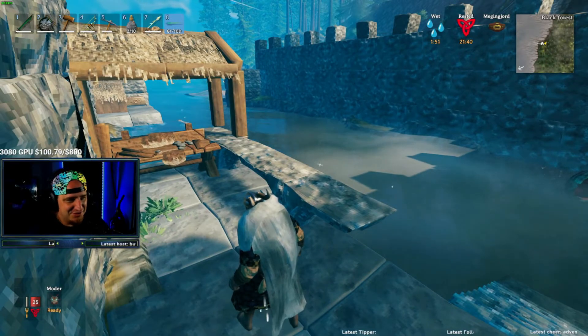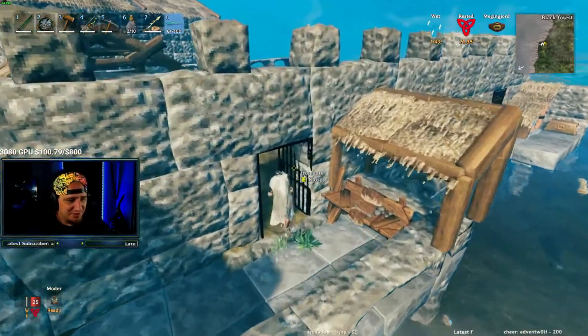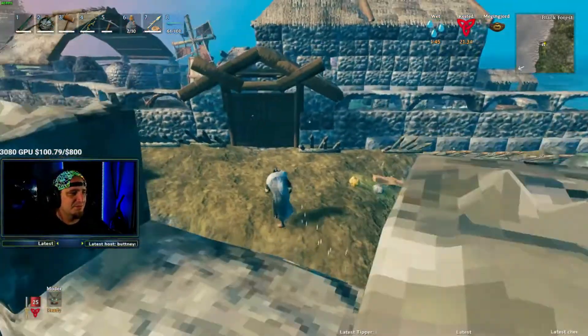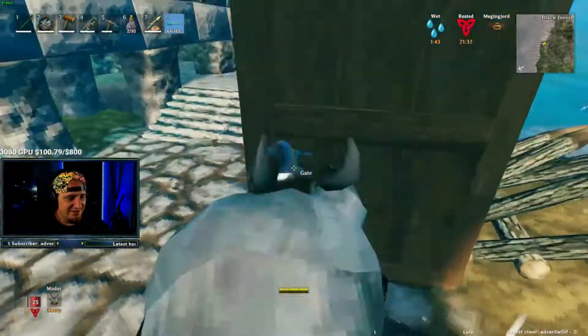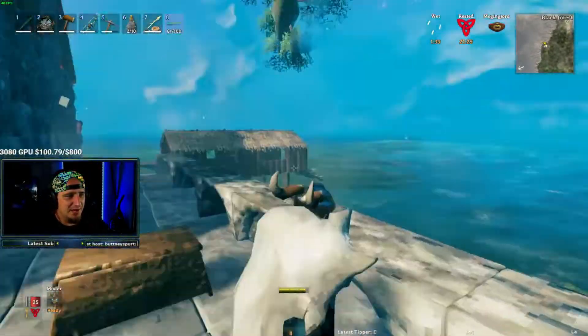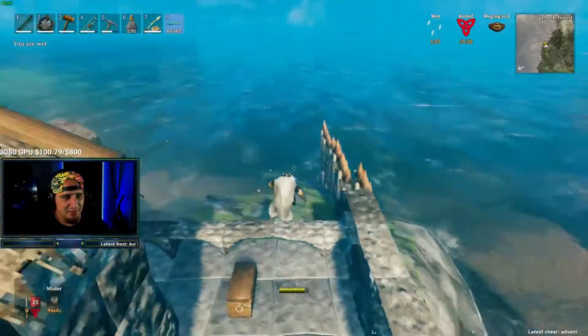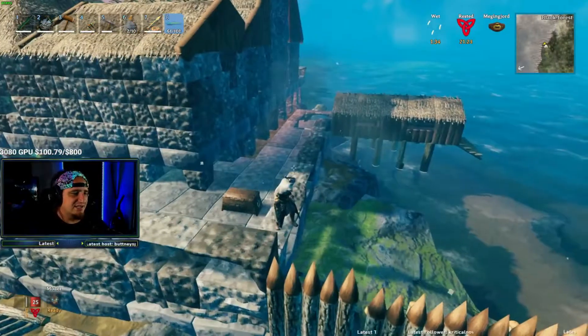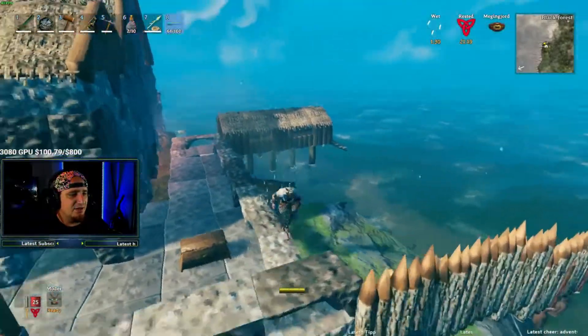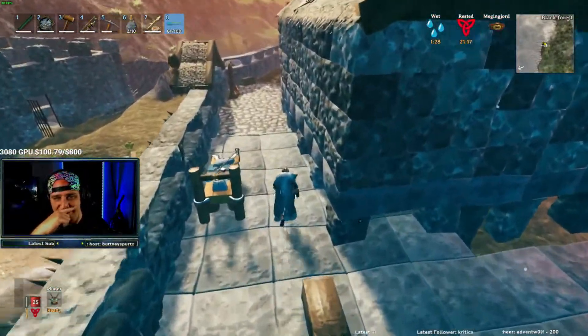This is what you want to do. I've tried multiple multiple things to make this work — this is the only thing I've found successful for keeping the mobs away. I've done docks, multiple different docks. The building system and the water is kind of scuffed right now. You can't build while you're swimming, so it's really hard to put pillars in the water if it gets too deep.